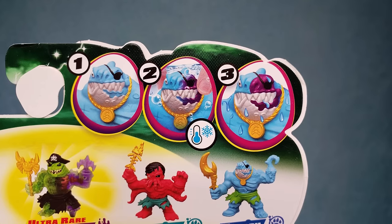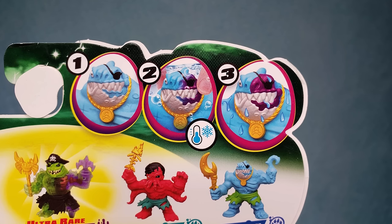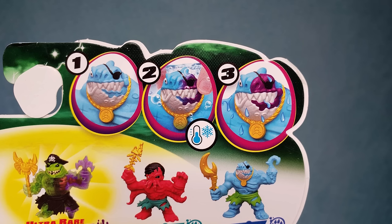Up at the top here you can see the steps. First you just got him, then two — you put him in water. There's a snowflake there so it's got to be cold water. And then when you do that, the side of his face just slides off, and you reveal his cursedness. That's cursed!